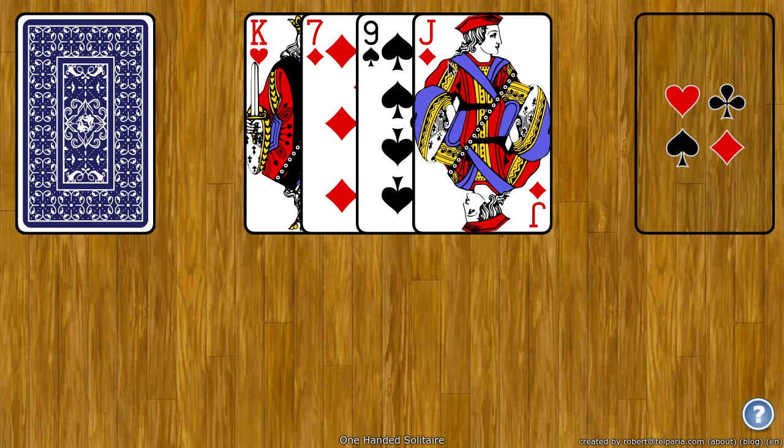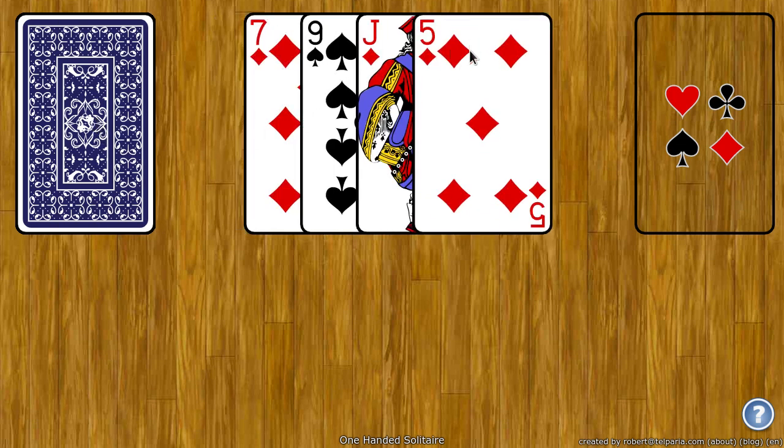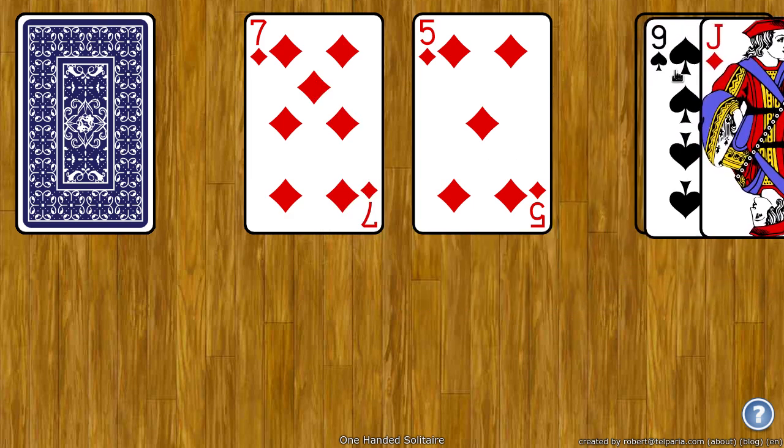If the bottom and top card are the same rank, you can move all four to the foundation. Here the bottom and top card don't have the same suit or the same rank, so I can click the stock to get another card. Now here I have the five of diamonds and the seven of diamonds, so they are the same suit, so I can move the middle two cards to the foundation.